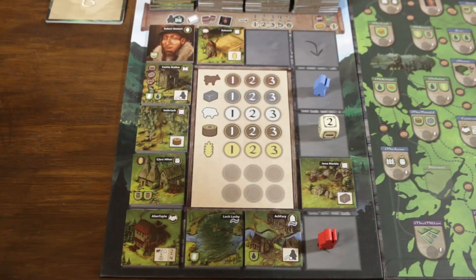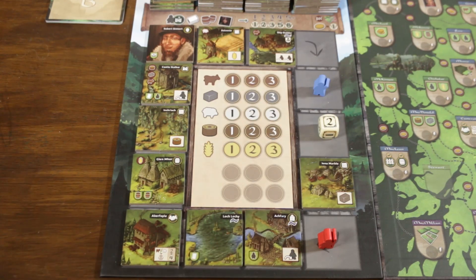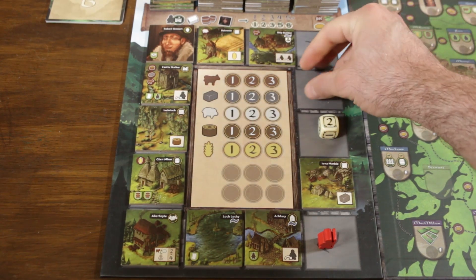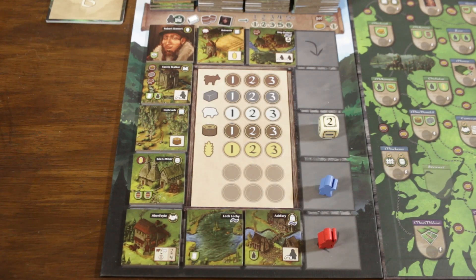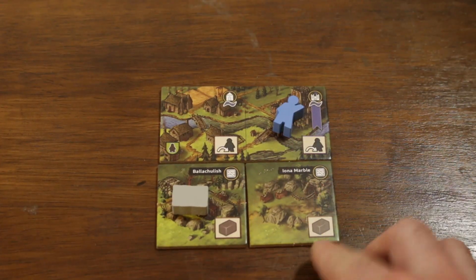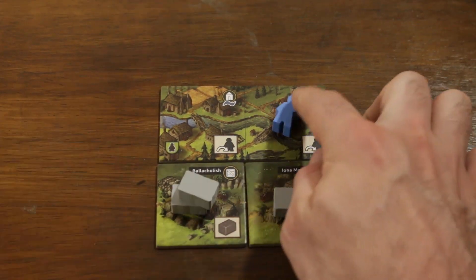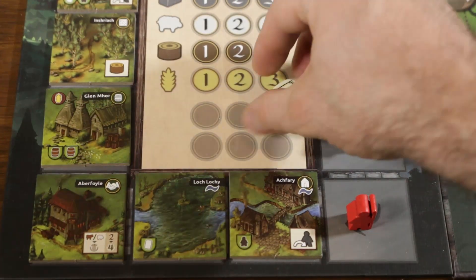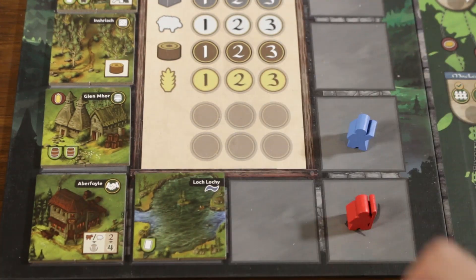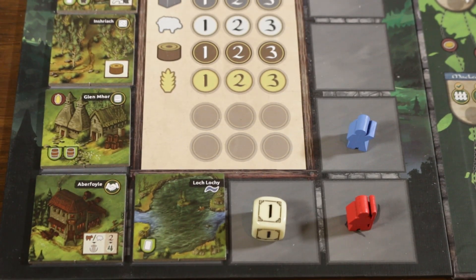Back at the rondelle, we place a new tile out and finally blue gets their turn. You see what happens when you overextend — you just cannot be that aggressive. Blue goes ahead and takes that other stone-producing tile, places it down and activates it and surrounding tiles, gaining two movement points and moving their Scotsman east. Then the dice rolls a one and Archferry is gone — a shame because this would have given anyone a new Scotsman for their territory. We replenish the board and blue gets another turn.